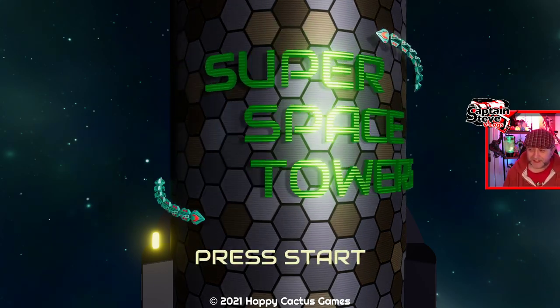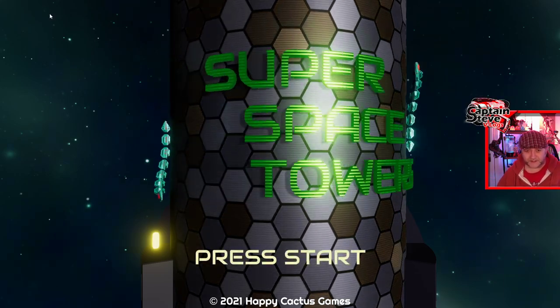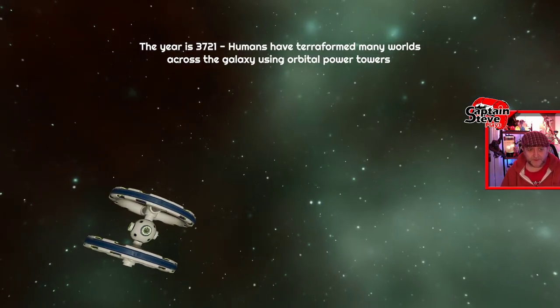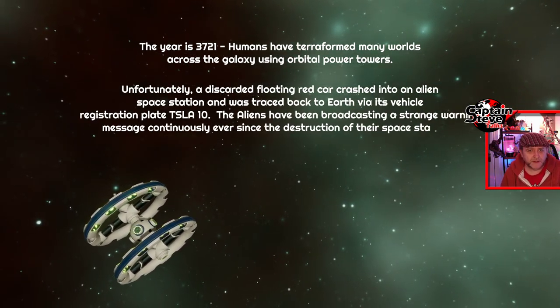Here we are — Super Space Towers. Now I used to make games with Ben back in the days on the old Amiga 1200. Let's click on the screen and hopefully start the game. New game — yes! I'm not going to go for the flight training, we're just jumping straight in people.